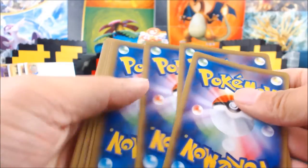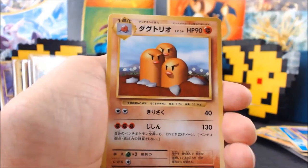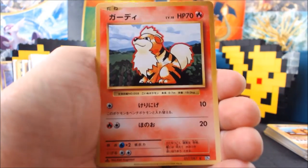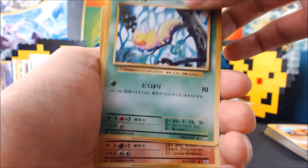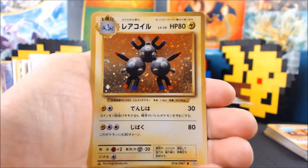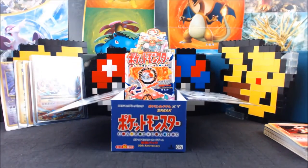Okay, my last pack. We got three here. Electrode, Dugtrio. Oh, we got the Mega Charizard Spirit Link! Growlithe, Onix, Koffing, Weedle, Machamp, Magmar, and Magneton — oh, that's holo! Cool. I think every pack has a holo in it pretty much. It looks like it so far.